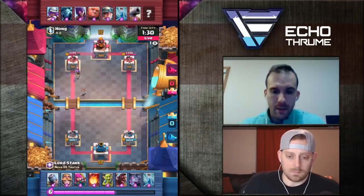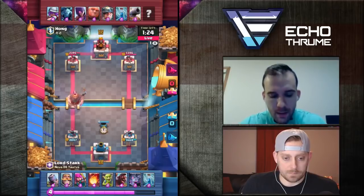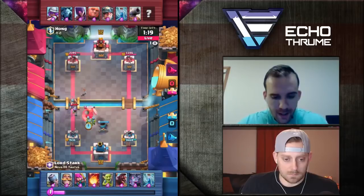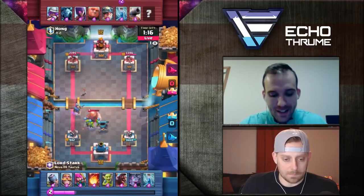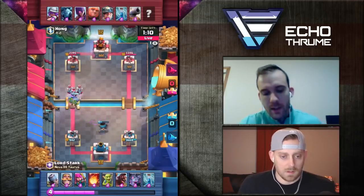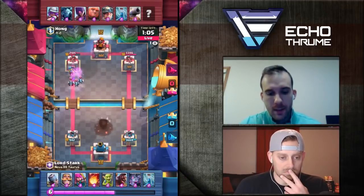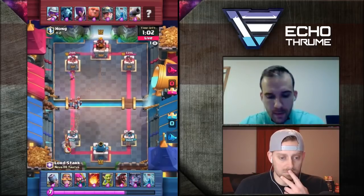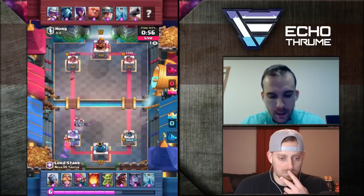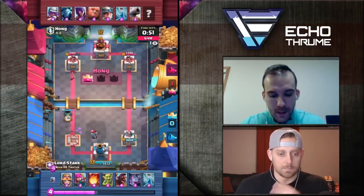That Musketeer on my second lead locks on. I'm just not going to push my luck here — I thought about supporting, but I'm just going to regroup really quickly. I'm going to use the Archers to try to help out with this Miner. Missed on that Zap — this is a bad showing for me, but we'll see if we can turn it around. You did get the lock, but that Musketeer's right there. And he's going to have the Cannon too. I do get two shots, but he was waiting for that Hog.